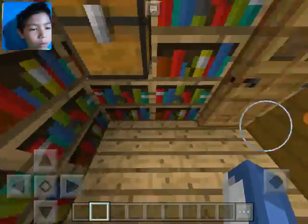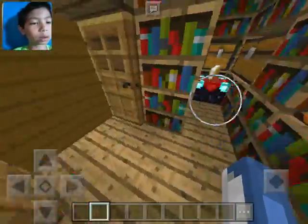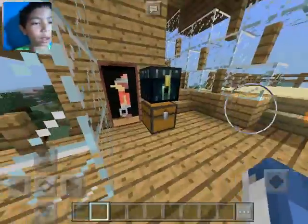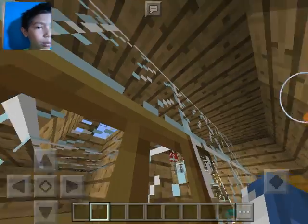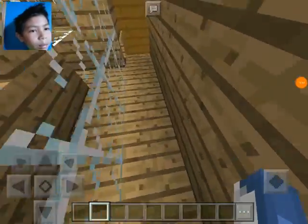So when you walk through these doors - oh, they're open. So when you walk through these doors, here they are. Here is the library. And there we go, so there it is. Is there anything else we could really add? I don't know, I think that might be it.